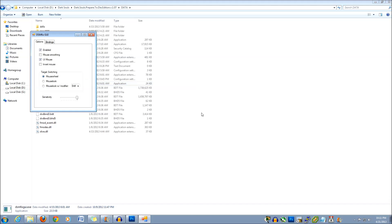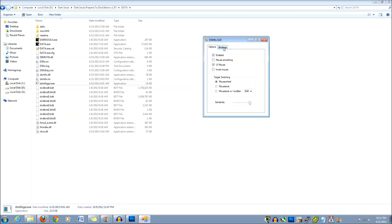To edit the mouse parameters and buttons, run dsmfixgui.exe. Note the Action modifier key — use this to allow extra actions to the same key. For example, light attack is left click, but heavy attack will be Shift+left click.